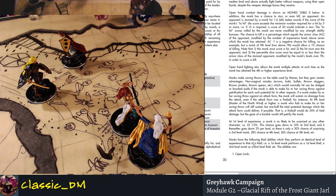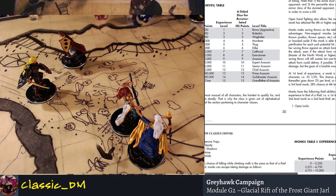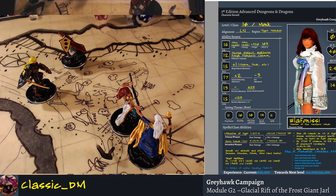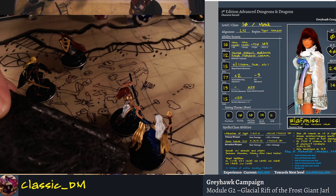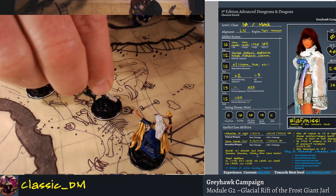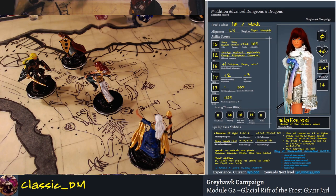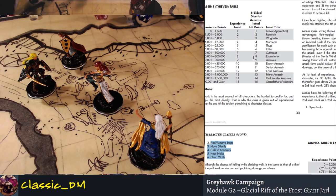The monks have the following thief abilities, at the same level as a thief of equivalent experience. You get open locks — really useful — find and remove traps, move silently, hide in shadows, hear noise, and climb walls. You don't get pickpockets. Looking at Elephanisi's character sheet: open locks 77%, find and remove traps 65%, move silently 83%, hear noise 30%, climb walls 99%. The climb walls ability is one of the most powerful abilities for the thief in the game. With her high movement rate of 24 at this level — that's incredible, twice as fast as normal and faster than any football player running the 40-yard dash.